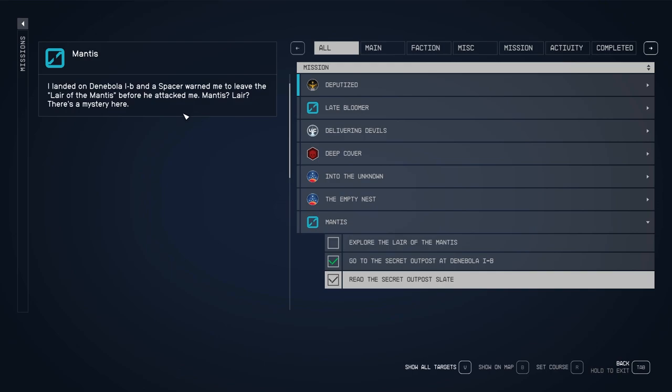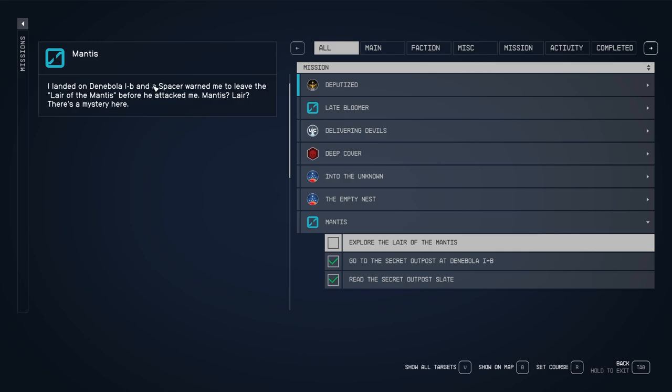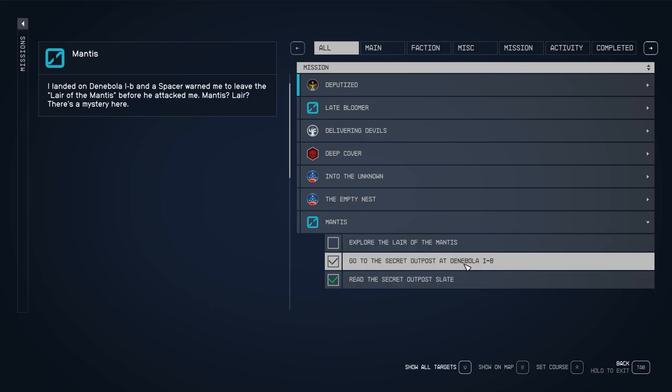This quest starts out when you get a secret outpost note in your inventory by killing certain spacers in the game. If you don't have this note and you want to get it, you can go ahead and head to the planet that you need to be on anyway.